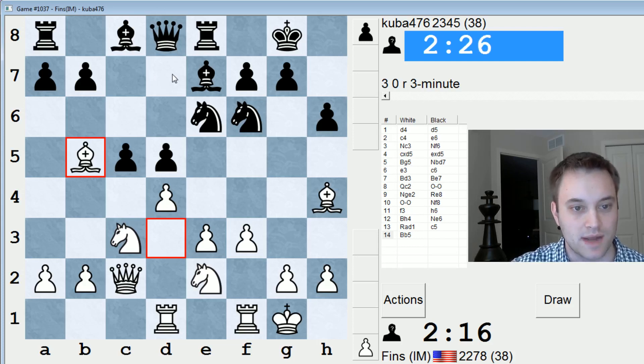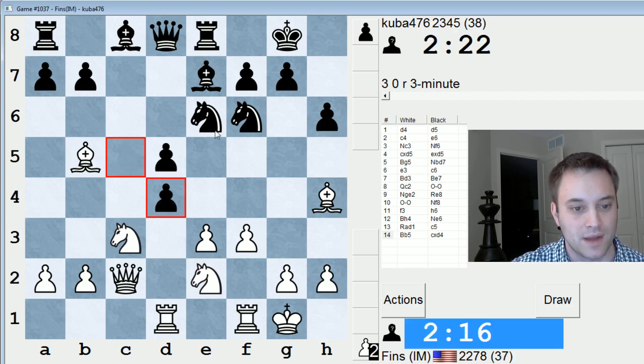Like say, bishop D7, bishop takes, queen takes, bishop takes F6, bishop takes F6, and then take on C5. But he took on D4 first. So if I take here, is he really going to take on C3? Is that the plan? I don't quite believe that.